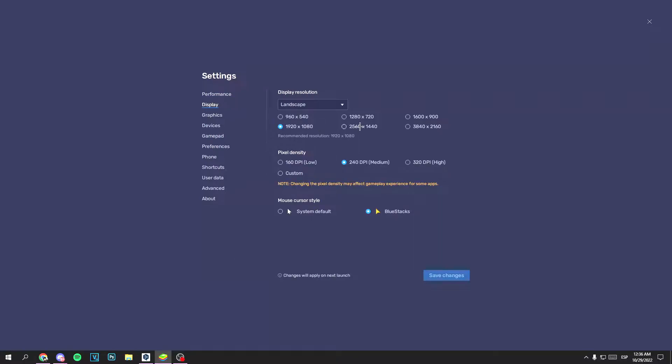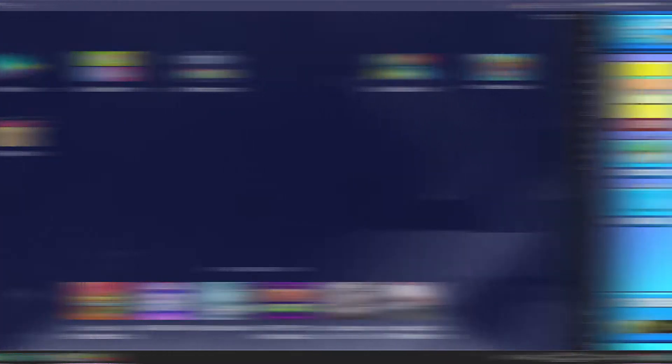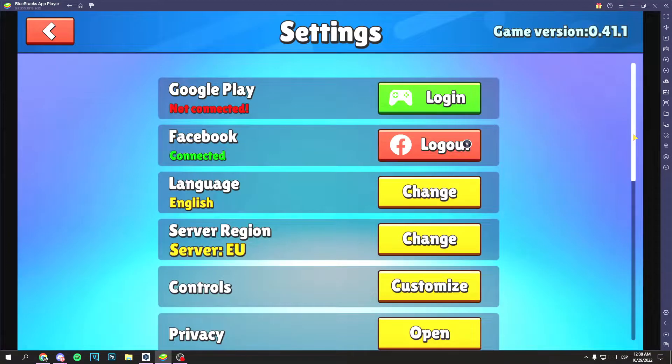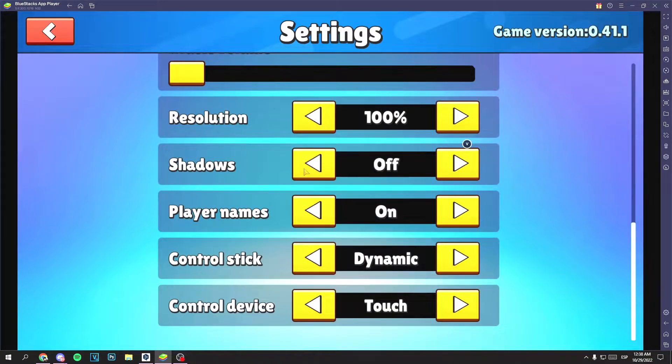In display, set your resolution — usually 1920x1080. In graphics, select performance and direct options. Save changes and close it. Open the game, go to settings, scroll to the bottom, and disable the shadow.